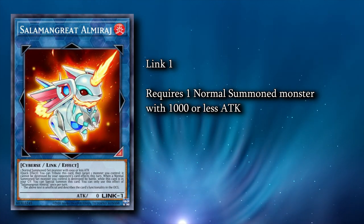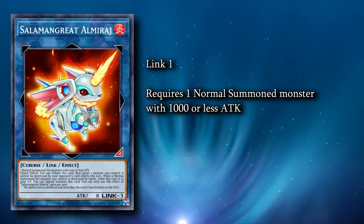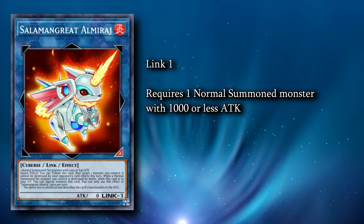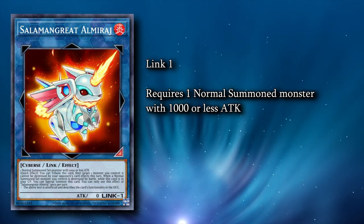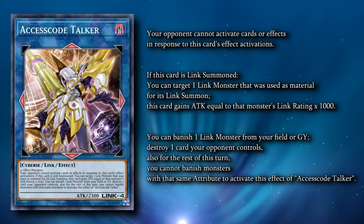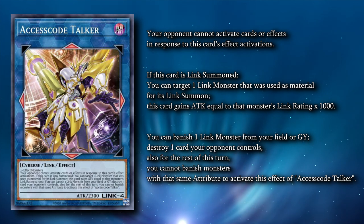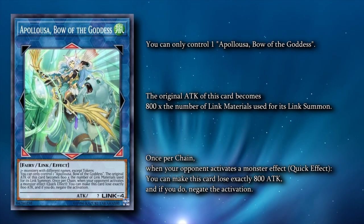Making this with Kit lets us send a Nerval from our deck to the graveyard with Kit's effect. That Nerval will then let us add a Keras, who can pitch another Tri-Type to let us extend our combo. We would take this combo line for situations where we don't have access to Fractal to fill up our graveyard with Tri-Types. Access Code Talker is, as always, an excellent card for cleaning up game states and swinging for lethal.